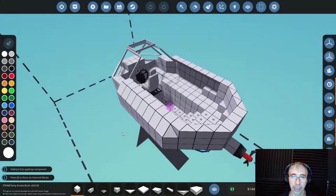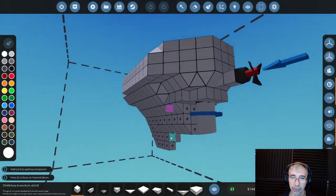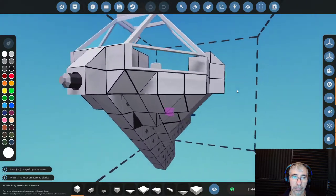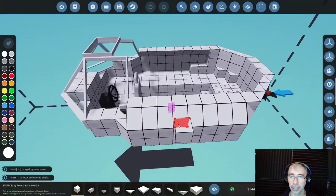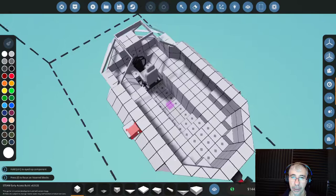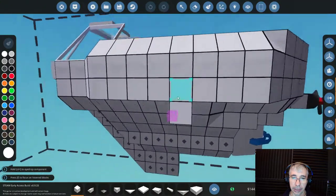This is what I prepared — a small boat. This boat has a propeller and a rudder to control the direction of the boat, a driver seat at the front, and a connector. The connector is basically something to enable you to connect to other vehicles. That pink block is the center of mass.